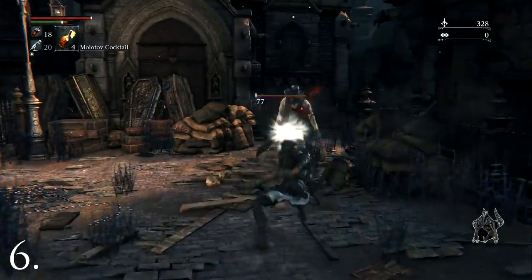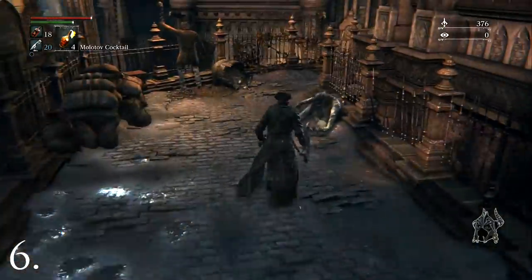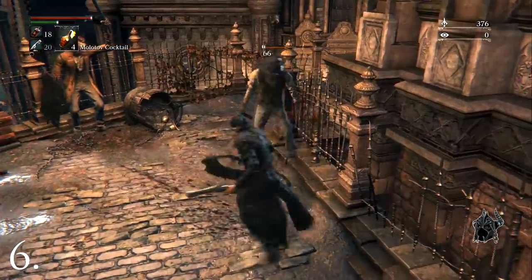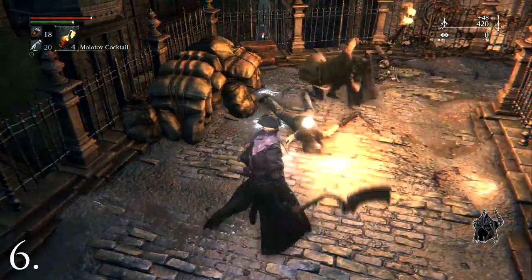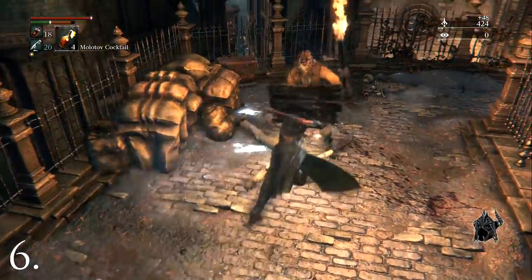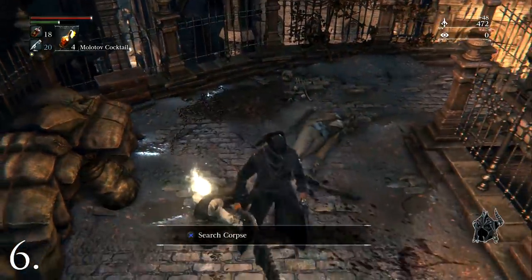Change your weapon from short to long form by pressing L1. The former allows for faster attacks while the latter inflicts more damage. Press and hold R2 to charge up an attack. You will hit the targeted enemy with a charged attack that temporarily stuns the monster if landed from behind. You must completely charge this ability to pull it off, otherwise you will not stun the enemy.